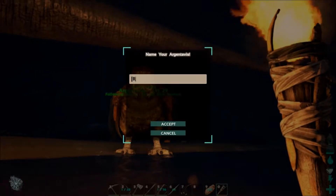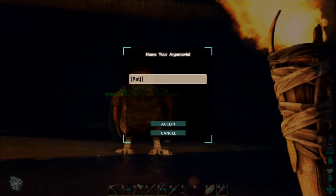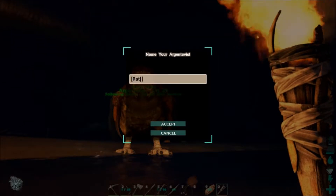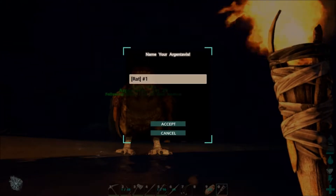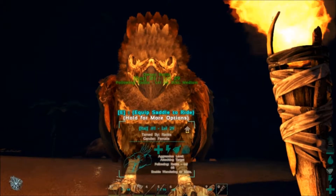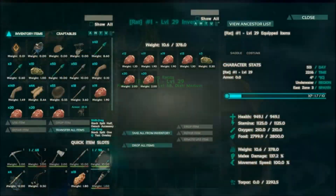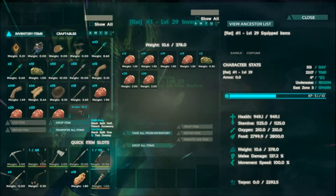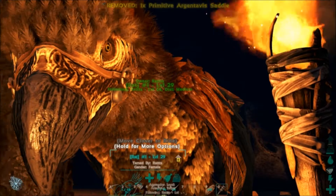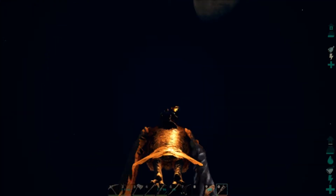All right, let's name him up. Let's just name him — you know what, we're gonna name him Number One, cause he's my first dino. All right, let's put a saddle on him. Can I ride ya? Oh yeah! Let's take him for a test flight.